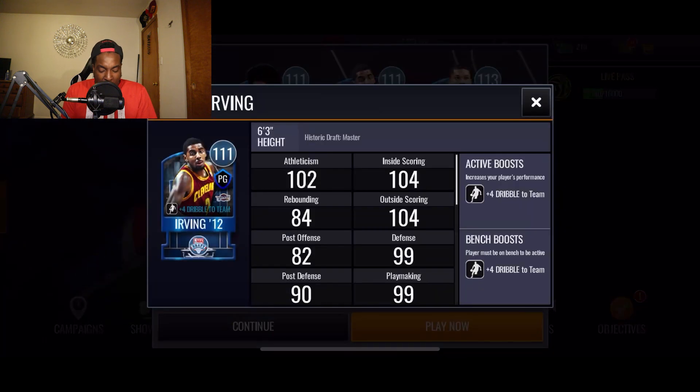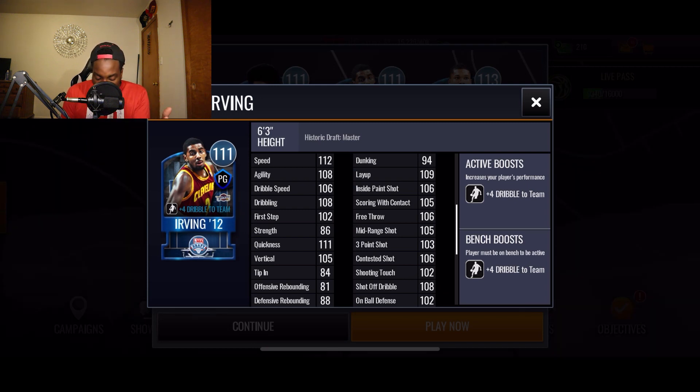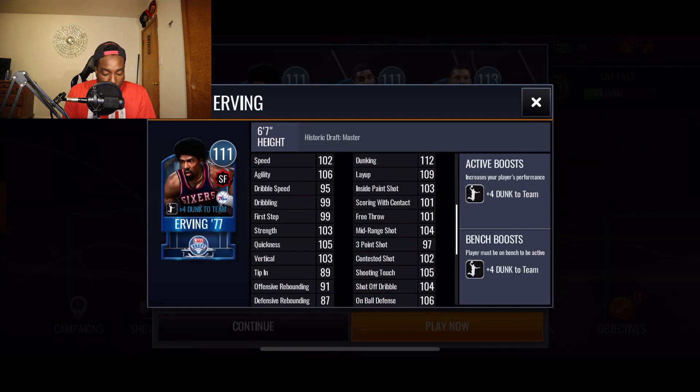The 111 Kyrie Irving looks pretty good as well: 112 speed, 108 agility, 106 dribble speed, 108 dribbling, 111 quickness — so this guy is going to be extremely quick. With the plus four dribbling he adds to the entire team, that boosts his dribbling up to 112, giving you 112 speed, 112 dribbling, and 111 quickness — a recipe for disaster. His shooting stats are solid too: 109 layup, 106 inside paint, 105 mid-range, 103 three-pointer.